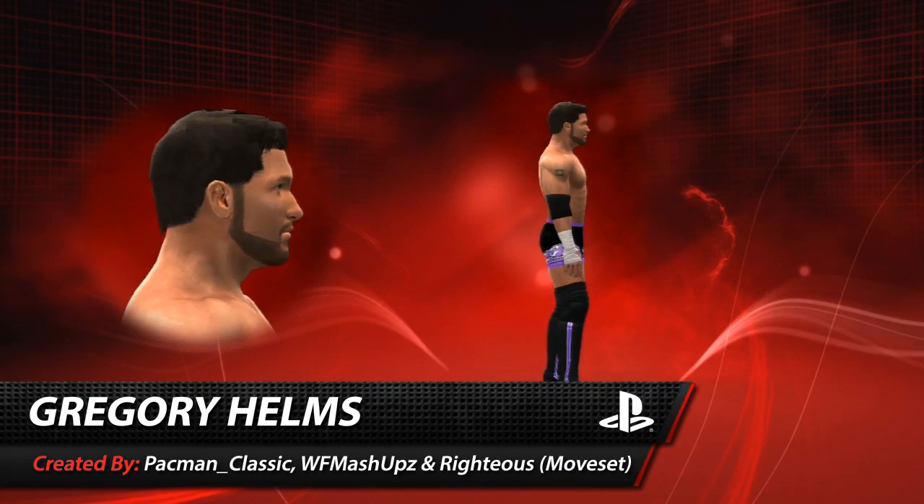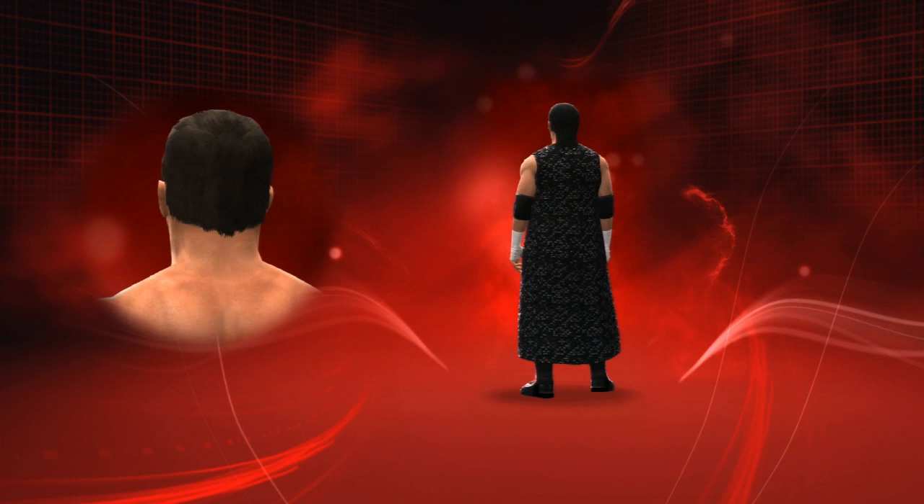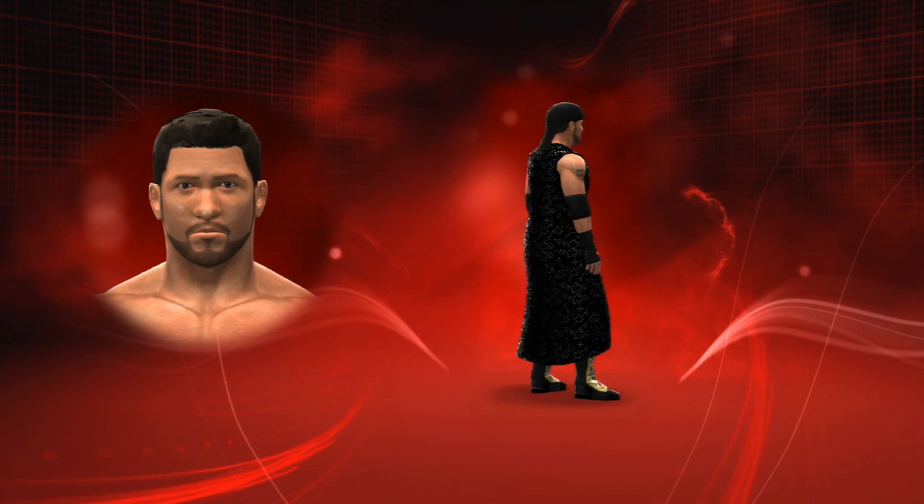Welcome to today's edition of the Community Showcase, featuring Gregory Helms by Pacman Underscore Classic, WF Mashups, and Righteous who provide the moveset. It's available for download on PlayStation 3 and features four attires, so check out the link in the description for screenshots, download details, and a video formula.